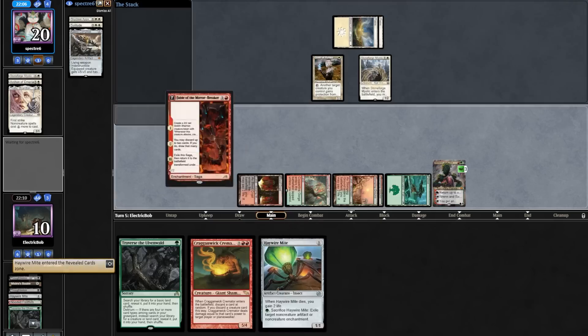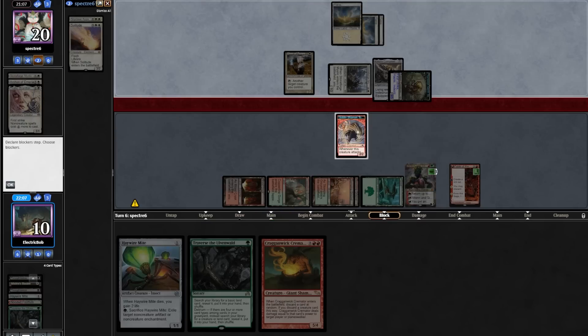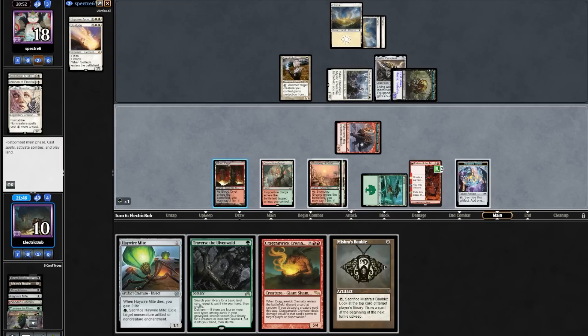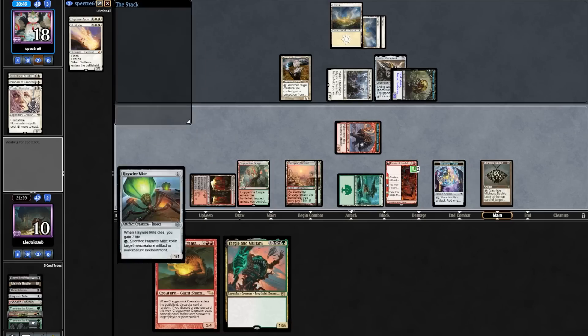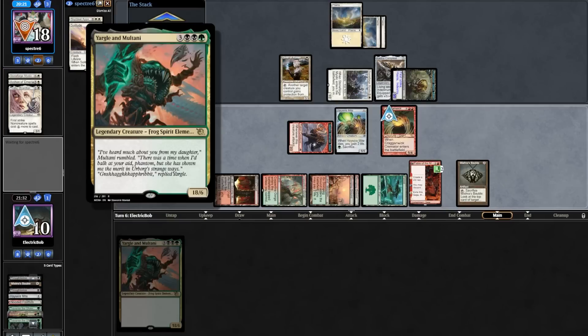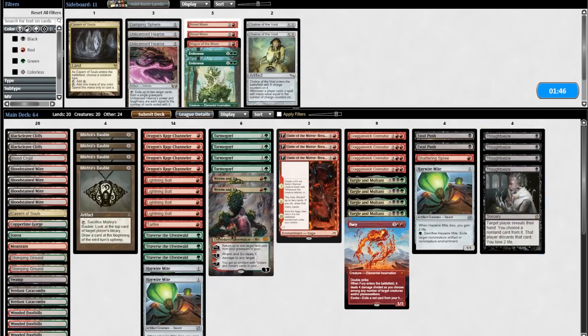Opponent plays Thoughtseize and activates Stoneforge putting in a Kaldra, then attacks down our Wrenn. We draw a Thoughtseize for turn. We attack in for two, cast a Traverse grabbing Yargle and Montani, play Thoughtseize, play a Haywire Mite, and go for the combo. We target the opponent and discard Yargle and Montani dealing 18 damage — and we win game one!